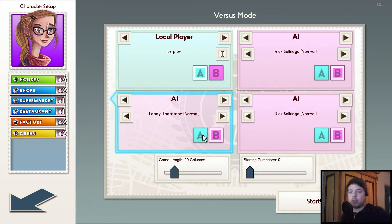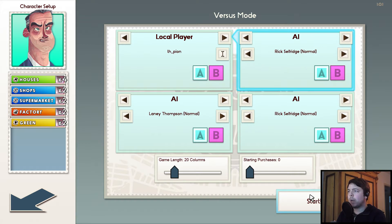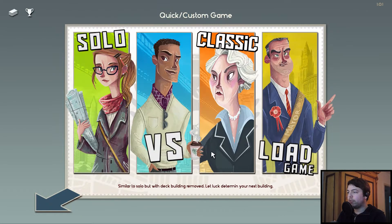It works as 1v1, but you're two people collecting points together. You can choose the game length and the starting purchases — so how many cards you get from the beginning that you can buy. So everyone has a good selection of better cards already. You can put all players the same — not sure what happens then, but you probably just play cooperatively. And you can have local players here — I don't think there is online play, unfortunately.